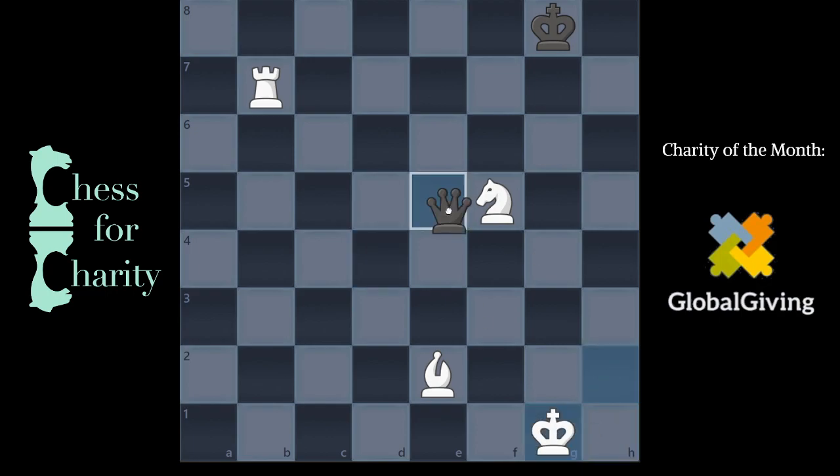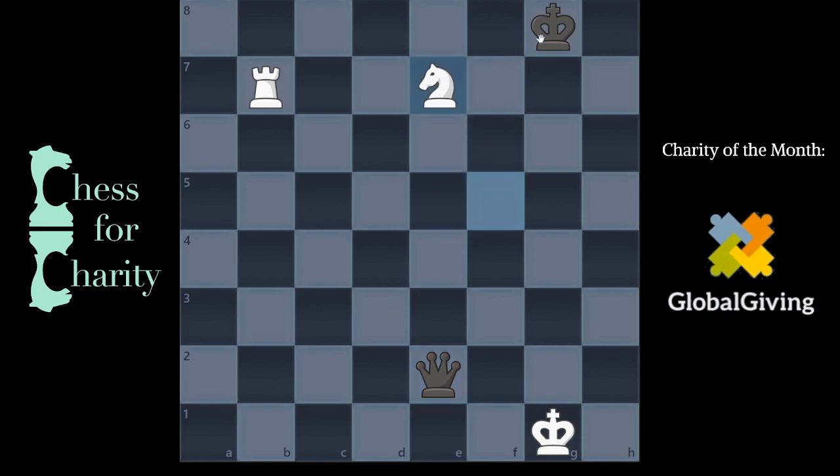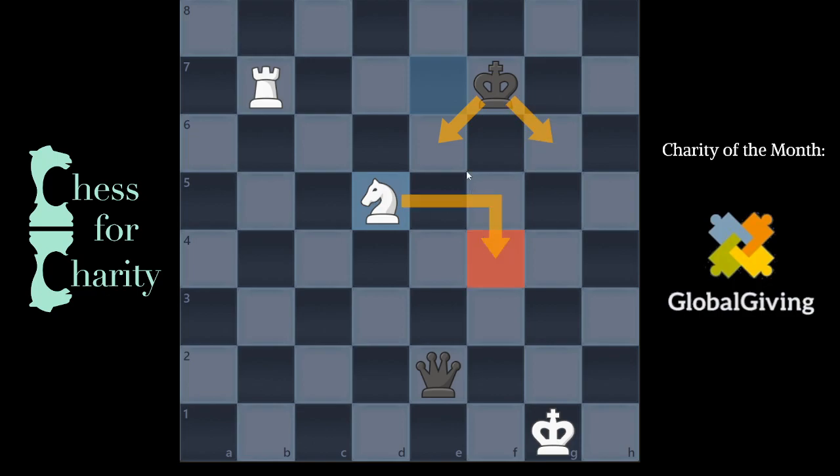And now, just like before, we're caught in the middle. You come up the board, that's totally fine. Knight d5 check, and just like before, you come here or you come here — you get hit with a fork.